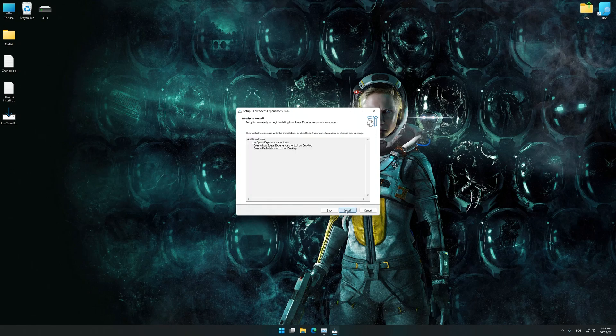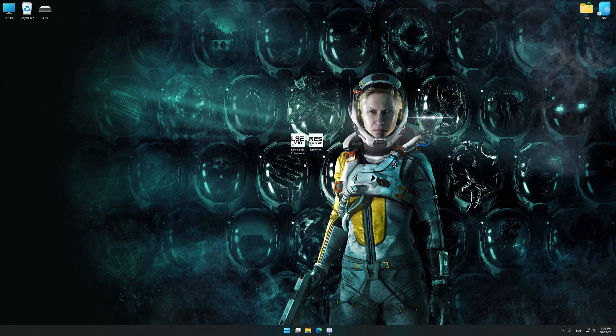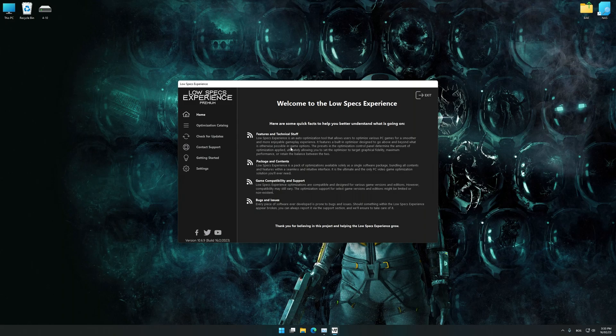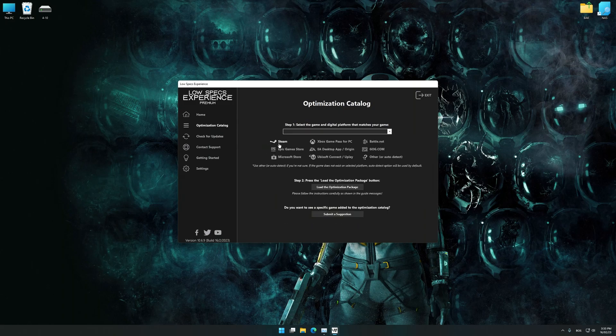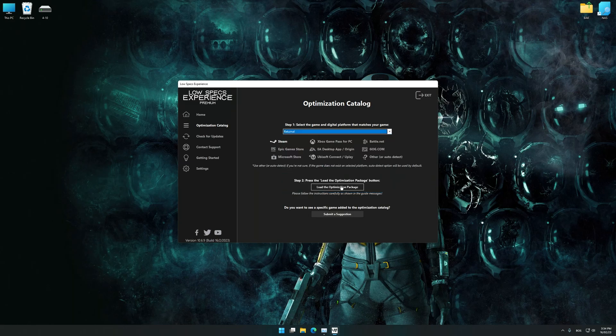First of all, start the installation process for the Low Specs Experience. Once it's done, start it from the newly created Desktop shortcut and select the optimization catalog. From the top of the menu, select the applicable digital platform, and then select Returnal from this drop-down menu. Once that is done, press Load the optimization package.